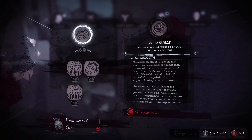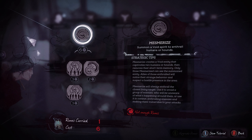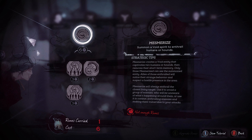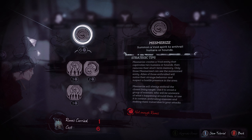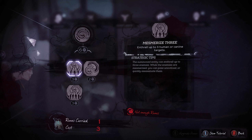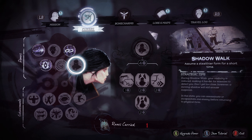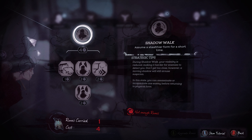You can mesmerize them for a while, which will make them act weird, but afterwards they will not remember it. If another enemy sees them acting weird, they will suspect something. This is similar to a cloud item from the first game's DLC that you could throw at enemies to mesmerize and confuse them — they would forget it happened so it wouldn't affect your score. Upgraded, this affects up to four enemies and the duration is also extendable. There's also another interesting skill: shadow walk — assume a stealth form for a short time.